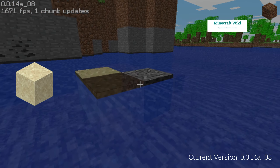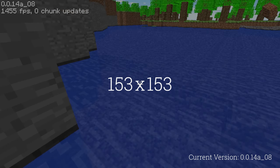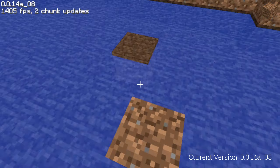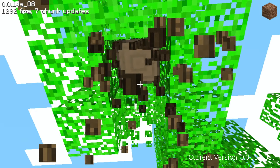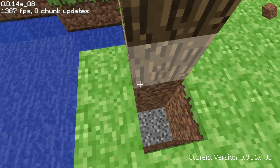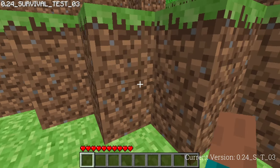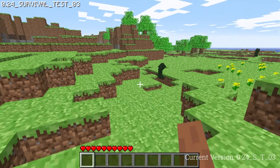These changes were: sand, gravel and ore blobs; trees for the first time; world sizes from 128×128 up to 512×512; and a reworked terrain generator. The footage shown is from 0.0.14a_08 from May 28th, 2009, but terrain generation is mostly unchanged. The final change to world generation in classic versions appeared on September 1st, 2009, when 0.24_survival_test was released, reworking the terrain generation once again, making it rougher with more cliffs.